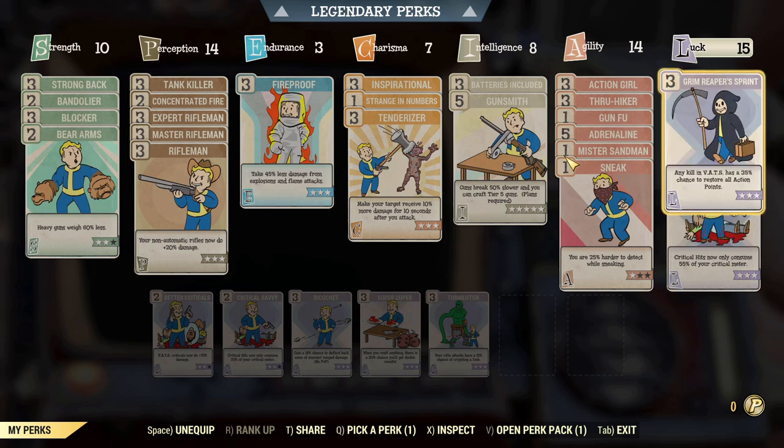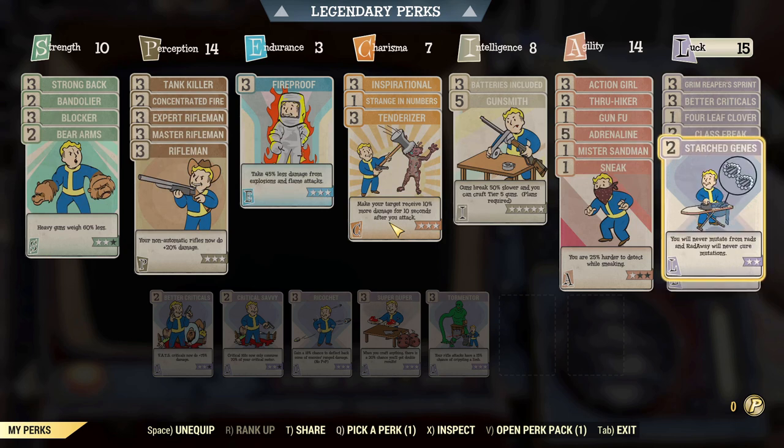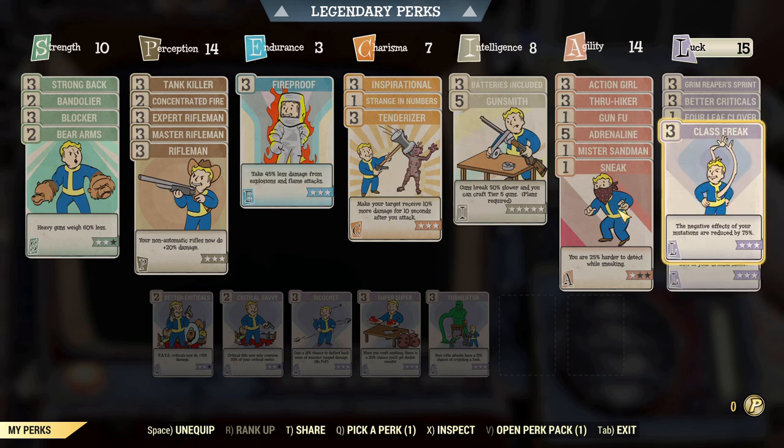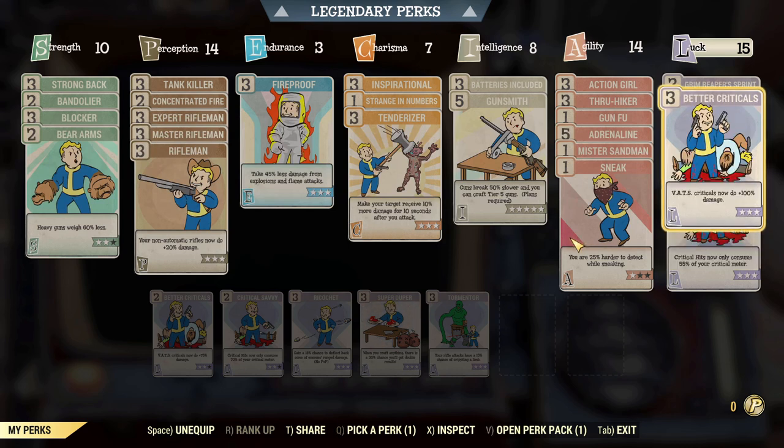Grim Reaper's Sprint can be swapped out depending on the enemy. Against bigger enemies like super mutant behemoths, Scorch Beast Queens, or Earl, take it off — you're not really going to get the benefit of killing things to get VATS points back. For more specifics about perks, leave a comment. You can pause this video to read them. This is the build I'm currently using — you can swap things around based on personal preference.